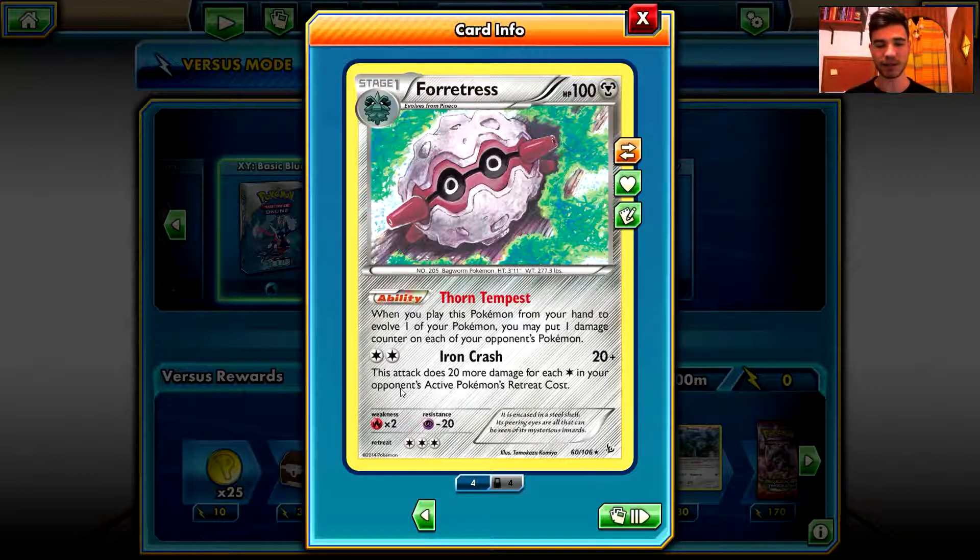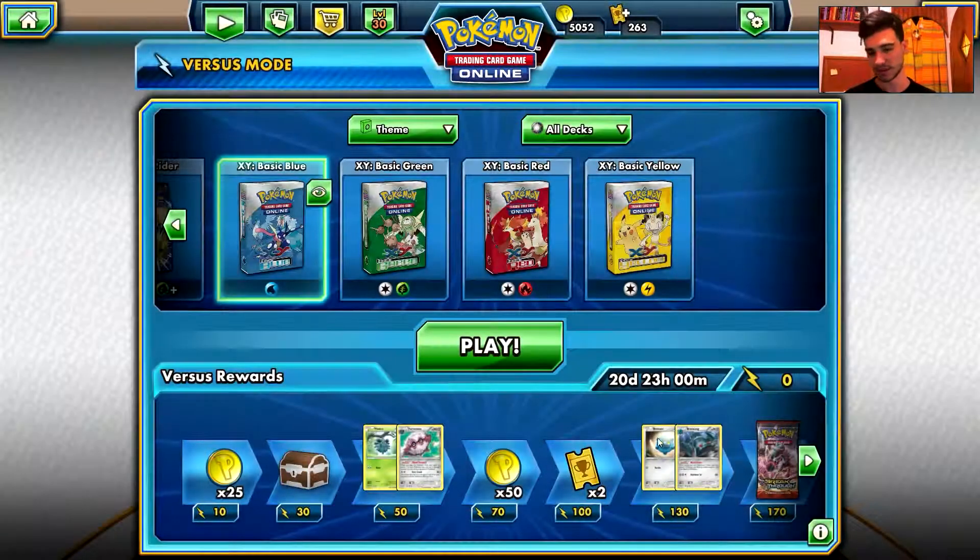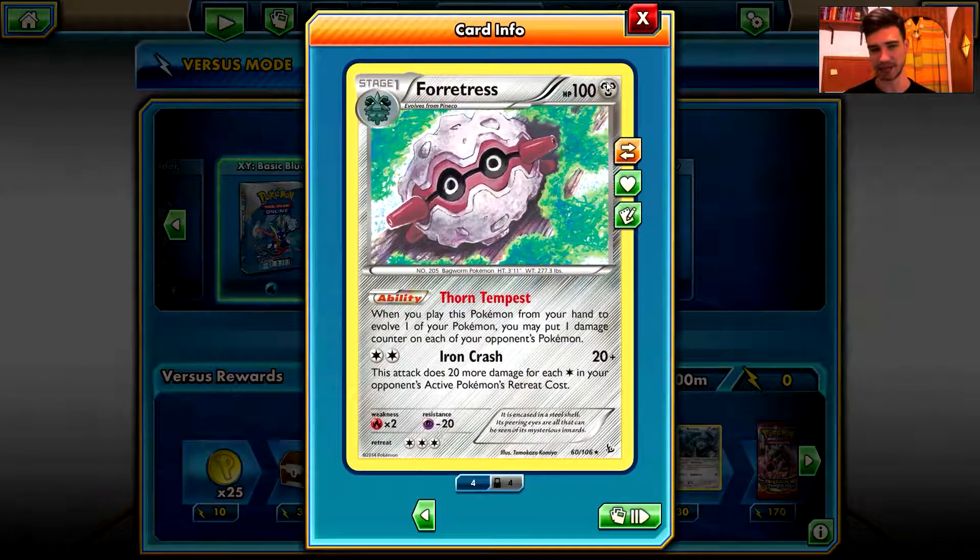Iron Crush: 20 damage plus. This attack does 20 more damage for each colorless in your opponent's active Pokemon's retreat cost. That's cool.